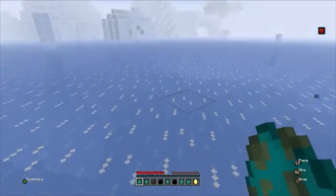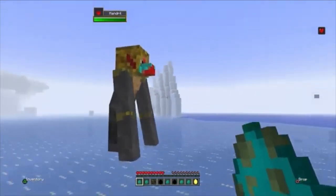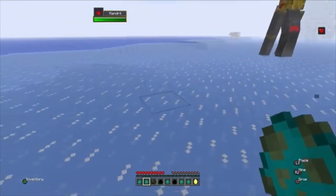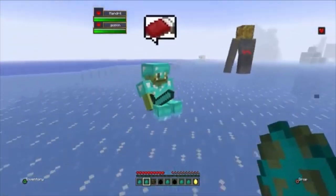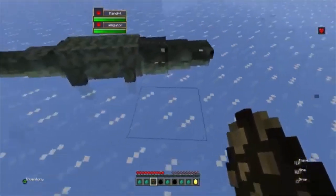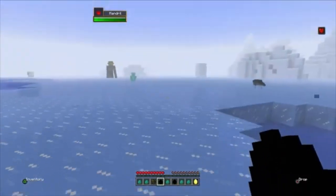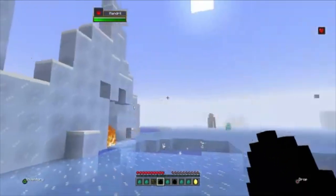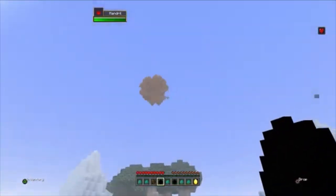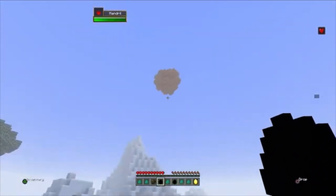We got some spawn eggs right here. We got a mandrill — looks like a baboon. We got a goblin, we saw him earlier. Crocodile. This isn't really a mob, it's like an entity that comes out of a mob. Some type of structure, I guess. A meteor — yeah, that's what it is, sort of a meteor. That looks so epic.